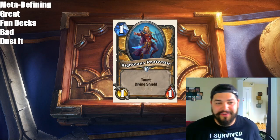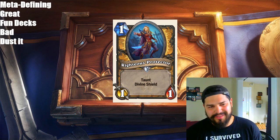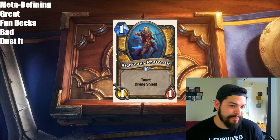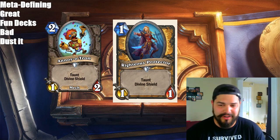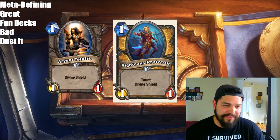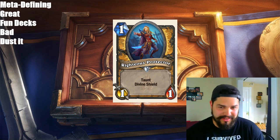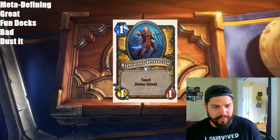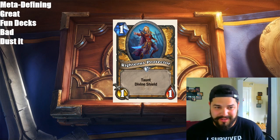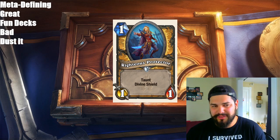We have the Paladin card, Righteous Protector — 1 mana, 1/1 with Taunt and Divine Shield. I absolutely love this card. I look at it as basically Annoy-o-Tron 2.0. For 1 mana you have Taunt and Divine Shield. Yes, it doesn't have that 2 health which made Annoy-o-Tron better. But it's another Argent Squire. They're pushing this Divine Shield deck for Paladin so hard. I think this card has a spot and it's going to be in probably every single Paladin deck. Hand Buff Paladin — this just fits perfectly. You're going to want to buff your Divine Shield minions: Argent Squire, Righteous Protector, Wickerflame Burnbristle, plus the new Bolvar. The deck seems quite powerful. I'm not sure about Divine Shield Paladin 100%, but I think there is a very powerful deck coming.